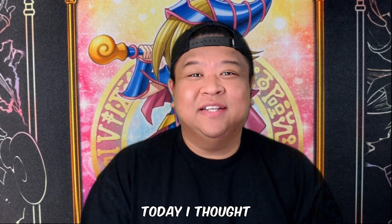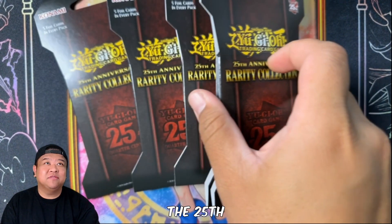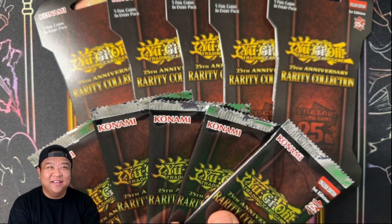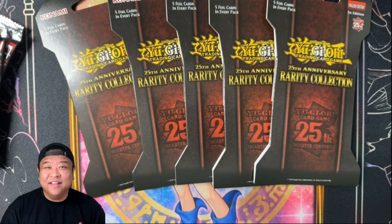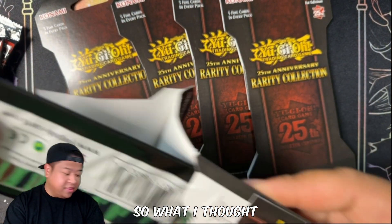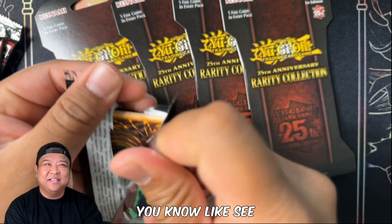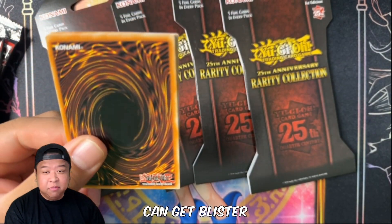Hey everyone, it's Shane Lee, welcome back to another video. Today I thought we'd do an experiment — we're gonna do the blister packs for the 25th Anniversary Ready Collection. I only have five versus five booster packs I got from a booster box. We're gonna start off with the blister packs first. We're still looking for that Dark Law, let's go guys.